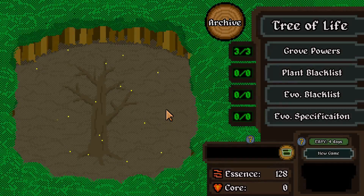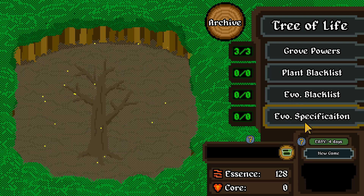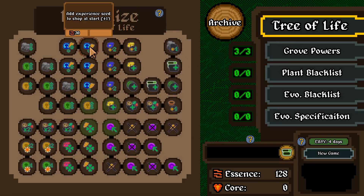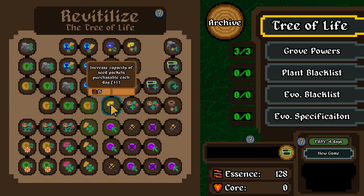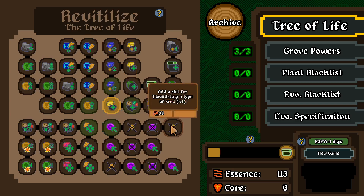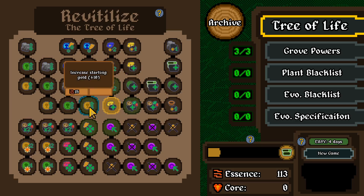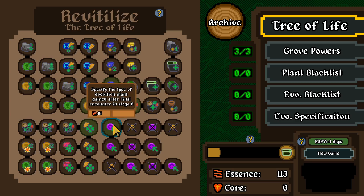We can go to growth configuration - plant blacklist, evil blacklist, etc. We've got a lot of essence. We can go into the tree of life to add experience to shop at start - that's useful. We can go for picking up specific upgrades. Let's get this so I can purchase more stuff. Starting gold increase is also going to be nice - increase chance for rare or lower seeds to increase in tier.